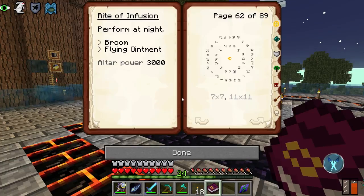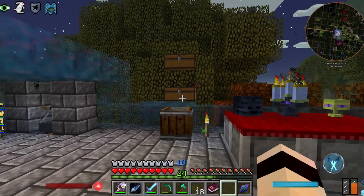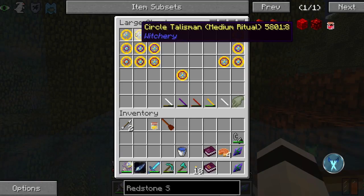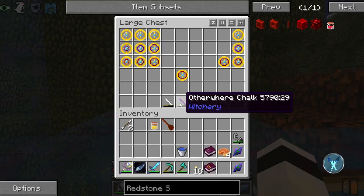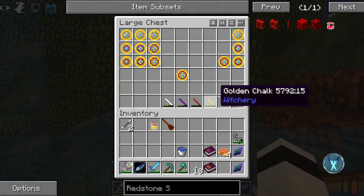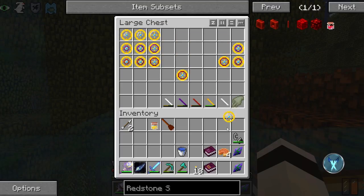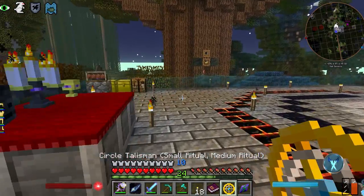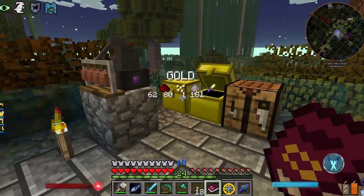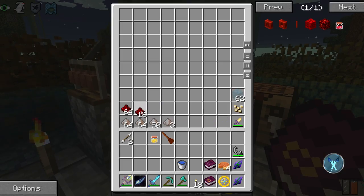The witch's circle is very important. These books are very important to keep, because you need to be able to cast it down. What we need is the 7x7 and 11x11. Remember the chalk I made — you're going to need the white chalk for making the white ritual circle, the otherworld chalk for the otherworld circles, and the infernal chalk for making the infernal circles. I made the doubles, which is this one right here.